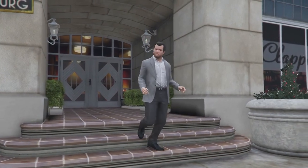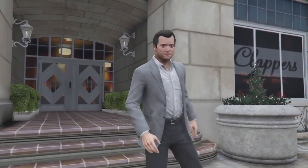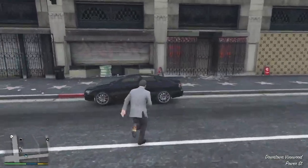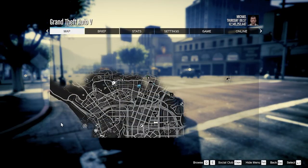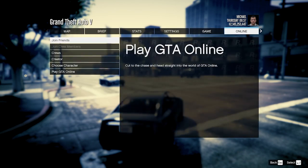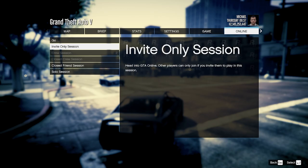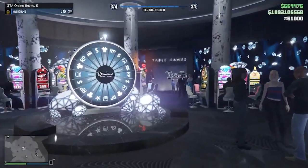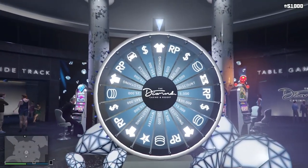The first thing you want to do is go to an invite only session. If you don't know how to do that, go into story mode, press options, go over to Online, go to Play GTA Online, and then go to Invite Only Session. When that's done, make your way to the podium wheel.